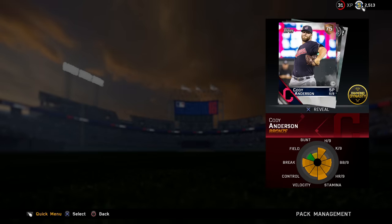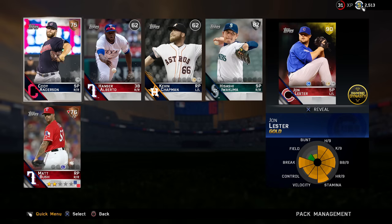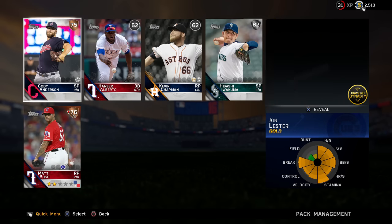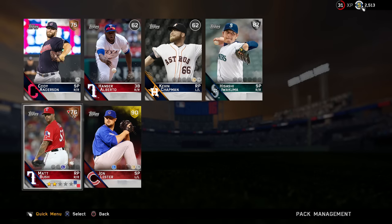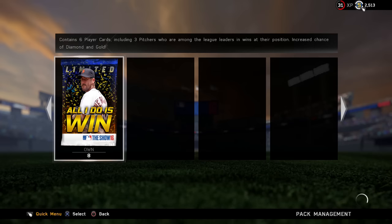I want to know if you want me to keep doing these packs every Friday and the roster predictions every Wednesday. First pack — we get a gold! John Lester! Holy hell, I'll take it. He's probably common in these but that's a good pack. We also got a Matt Bush and a Hisashi Iwakuma.